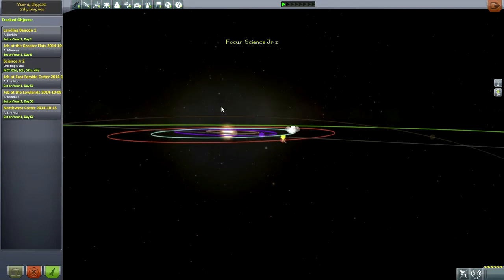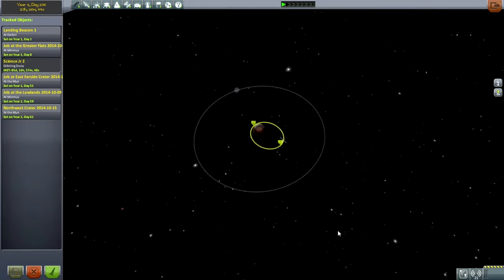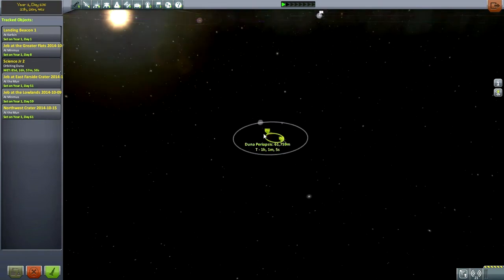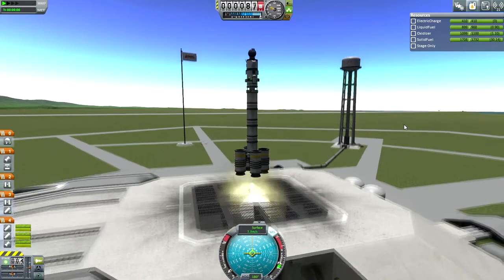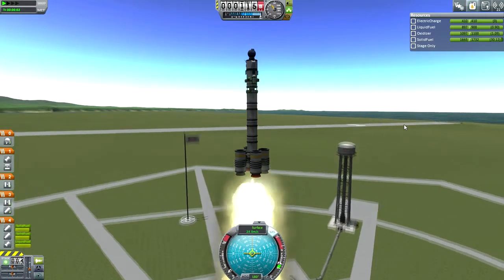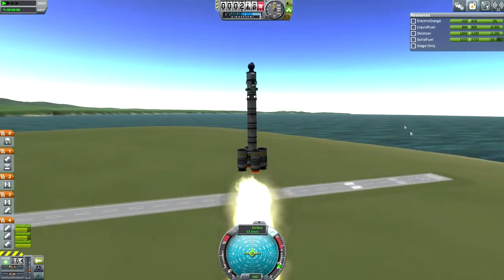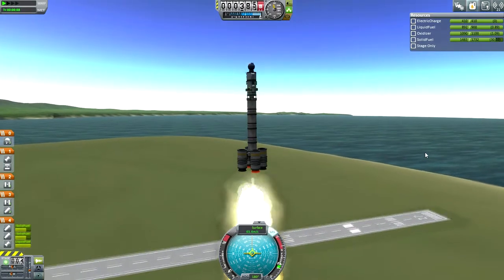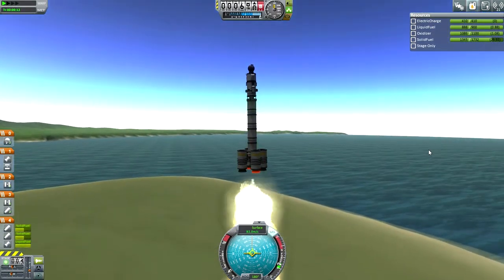Here we are with Eve at the right phase angle. I check on our mission around Duna to make sure it didn't get influenced by anything, and then we launch basically the same mission that we did to Duna — I think it's exactly the same mission with no adjustments at all. It costs about 20,000 funds, so it's fairly cheap for an interplanetary mission.